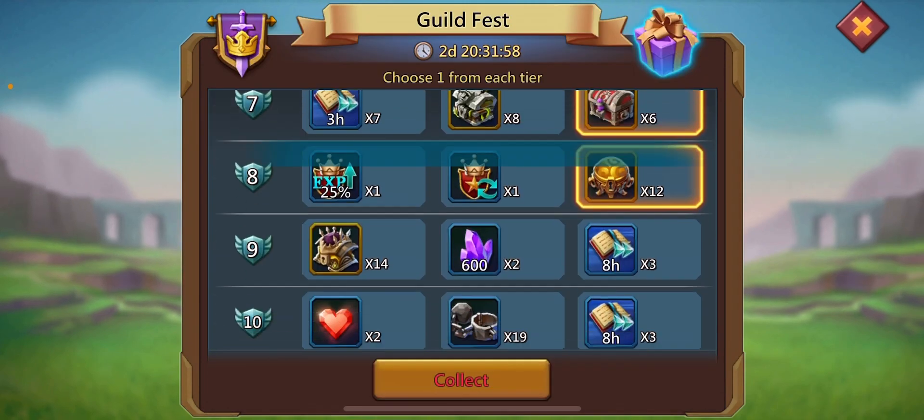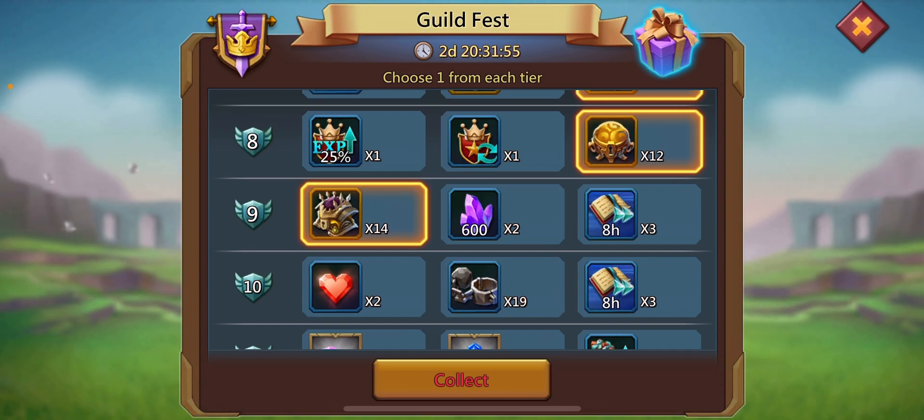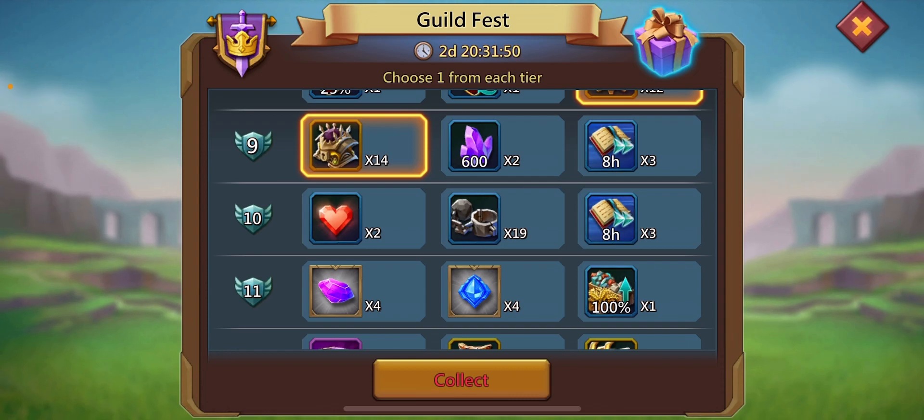Again I will go for the chest. One should prefer chests more than speed ups — that is the trick.